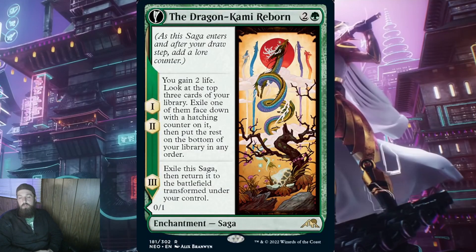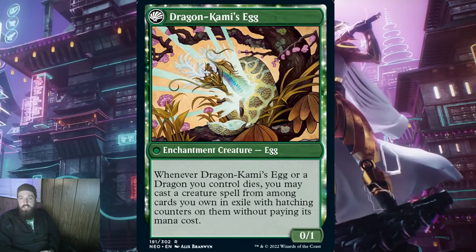Next, we have Dragon Kami Reborn for 2 and a green. When it ETBs, you gain 2 life, look at the top 3 cards of your library, exile one of them face down with a hatching counter on it, then put the rest on the bottom of your library in any order — repeat this for the second counter. When it transforms, you get Dragon Kami's Egg — a 1/1 enchantment creature egg. Whenever Dragon Kami's Egg or a dragon you control dies, you may cast a creature spell from among cards you own in exile with hatching counters on them without paying its mana cost. This card is really good as dragons are normally lightning rods for removal. If this is paired with something like Manaform Hellkite, you are going to get those cards out quick — and if you're lucky, this could bring out some crazy expensive creatures.